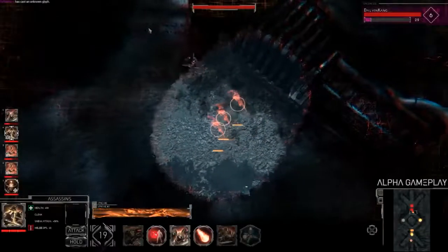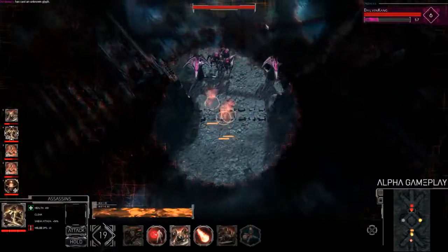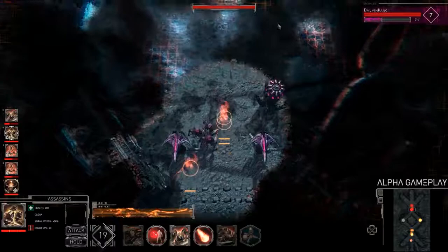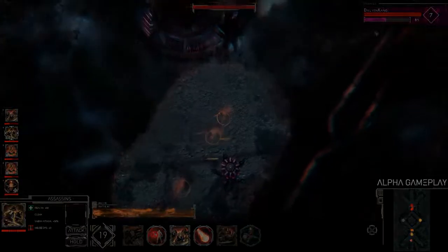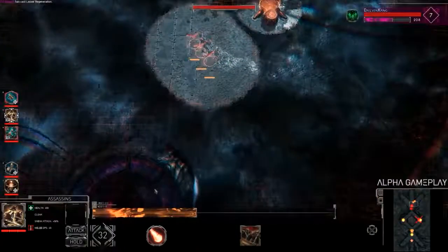Golem Gates is developed by Laser Guided Games and Hollow Earth and is available in early access via Steam. Golem Gates was played on an Alienware 17R2 equipped with an NVIDIA GeForce GTX 980M, and a preview code was provided for this report. Until next time, play like a rogue.